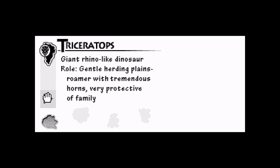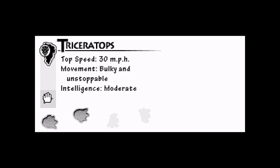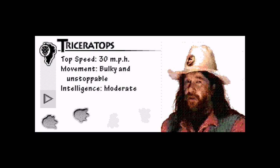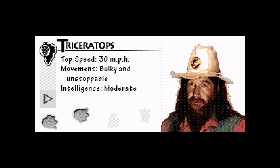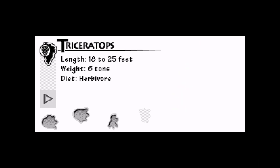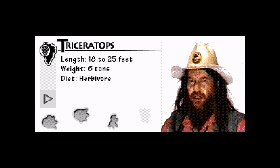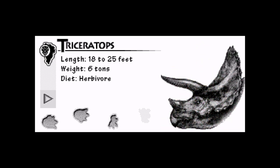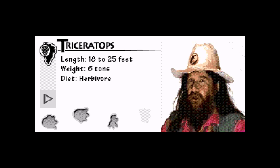A Triceratops. 'Giant rhino-like dinosaur. Gentle herding plains roamer with tremendous horns, very protective of family. Triceratops was the most dangerous plant-eating animal that ever evolved.' Remember the moody one from Jurassic Park: The Game? 'Triceratops had very strong legs — it could accelerate in a charge right away and hit a top speed of 30 miles an hour. The Triceratops head was huge and heavy but perfectly balanced; it could whip its long horns in any direction. Triceratops had a strong bony frill that protected the neck — all around the frill were sharp edges, and when it swung the frill, it was a deadly weapon.'